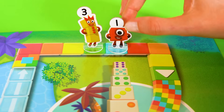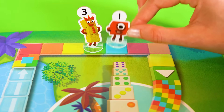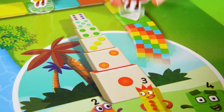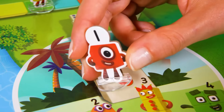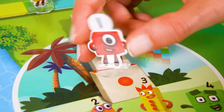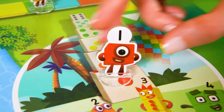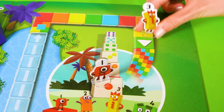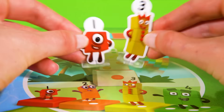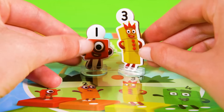Blue! She's done it! Number Block 1 has reached the palace and won the race! The crowd goes wild! What a race! And what a champion! Never mind Number Block 3! It was really close! There's no second place in Number Land! Everyone's a winner! And everyone's welcome at the Patton Palace!